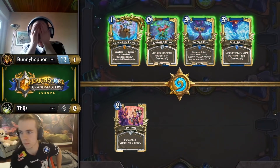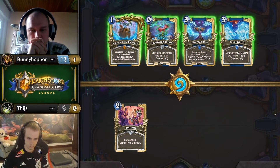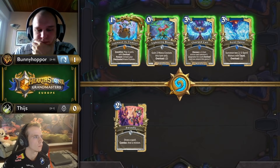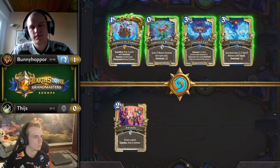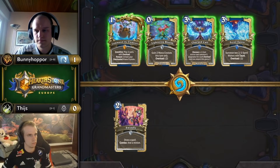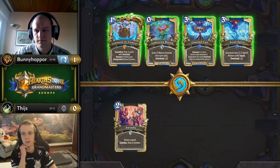The Quest Shaman matchup can be tricky like that because sometimes they go for high tempo starts and pressure you, but if they get a slow hand, you might want to draw more cards before Octobot or Field Contact ever even hit the board. Tice keeps Swindle as a guaranteed draw effect when he faces Bunnyhopper, which is a bit hard to combo on the play, but just goes to show how much he values card draw in the matchup.